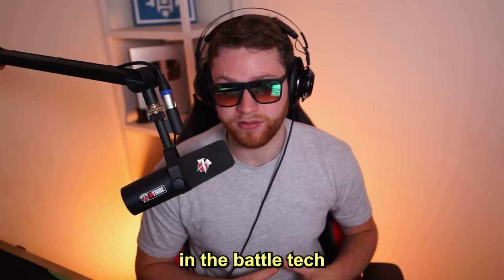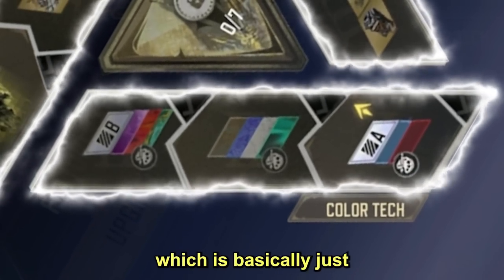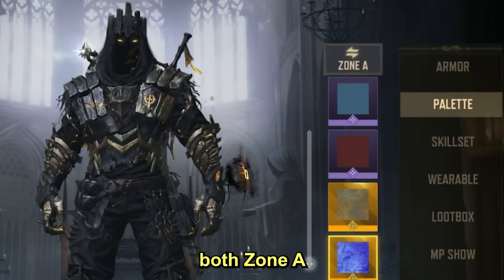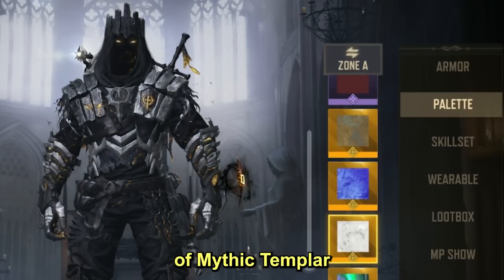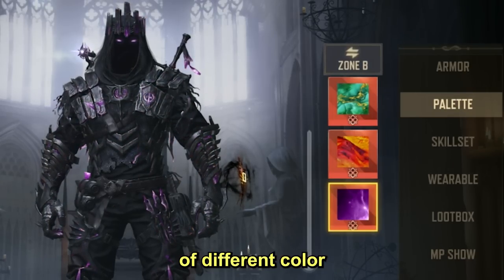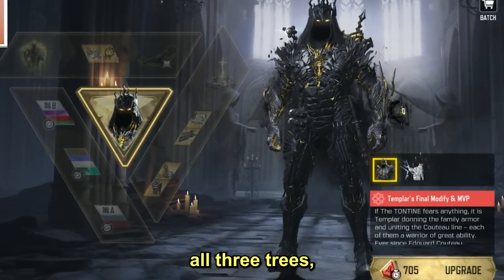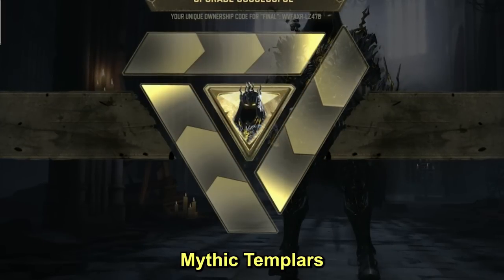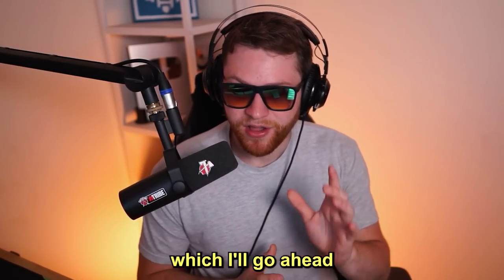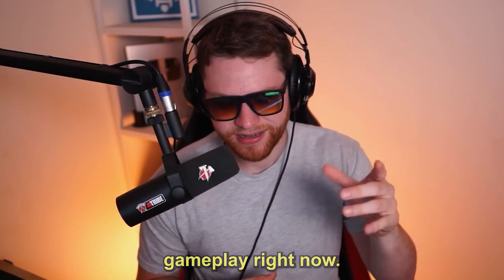The final upgrade tree is Color Tech, which is basically a bunch of different colors you can use to customize both Zone A and Zone B of mythic Templar, changing up how he looks with different color combinations. Once you max out all three trees you unlock Templar's final form, as well as a dope MVP screen animation, which I'll show off along with everything else in the gameplay right now.